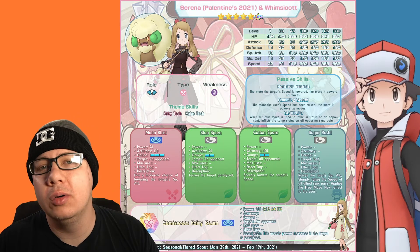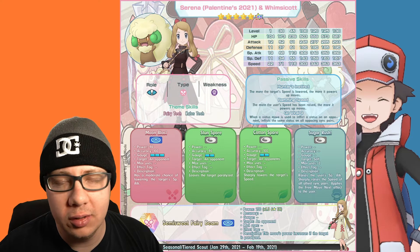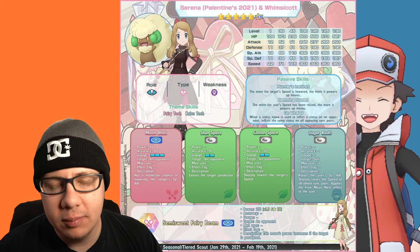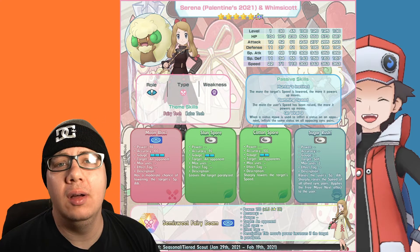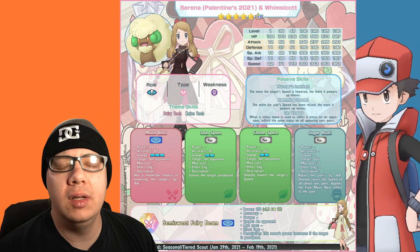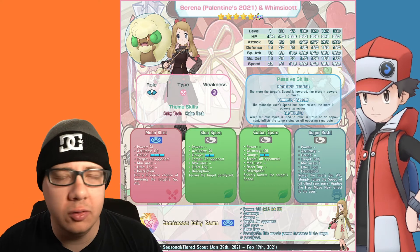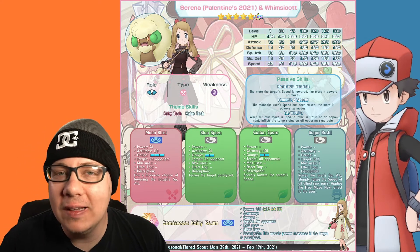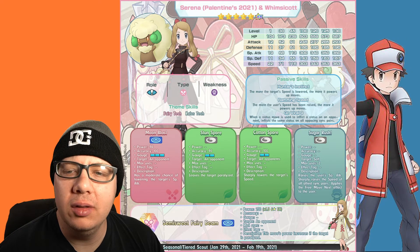For team builds, you can use Dawn — we'll cover her sync grid in another video — as they work really well together. You can also team Whimsicott with Cynthia, where Cynthia is the main striker since she has damage buffs when the target is paralyzed. That synergizes well with Stun Spore's AOE paralysis, and since Cynthia's attack is a four-gauge AOE, these two pair really well.